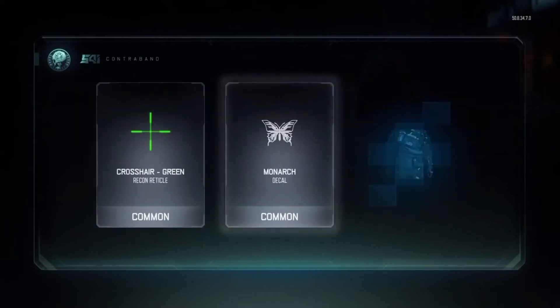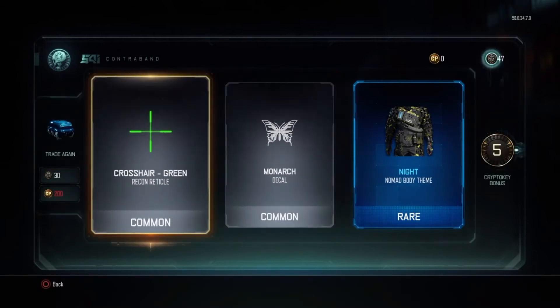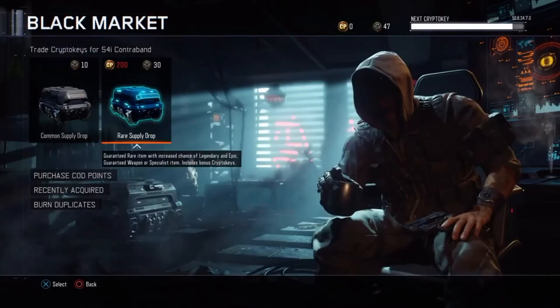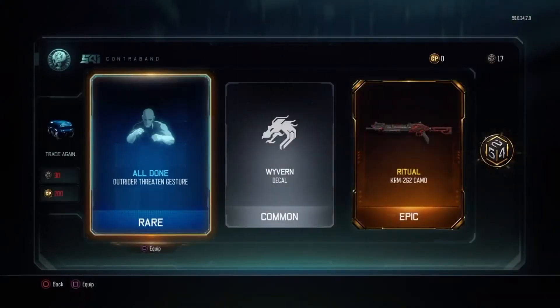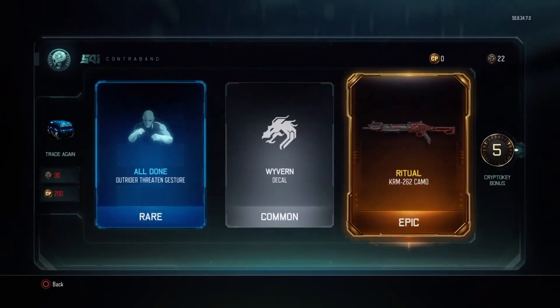Here we go, coming in heavy — Night for the Nomad, Crosshair Green, and Monarch Decal. All right, 30 crypto keys right here, let's go. All Done for the Outrider, Wavering, and Ritual for the KRM — that's a really good weapon, guys, nice!